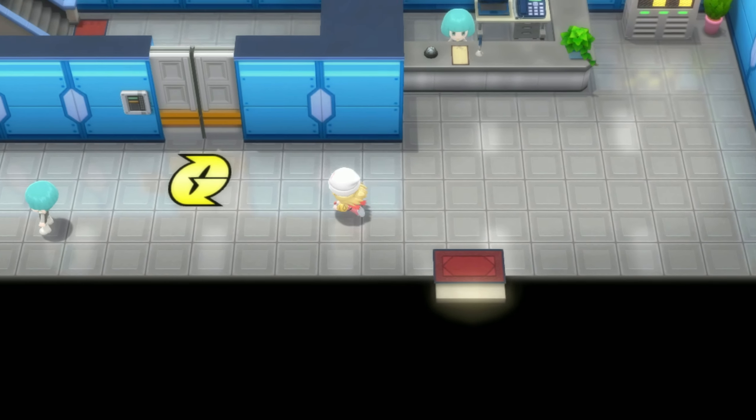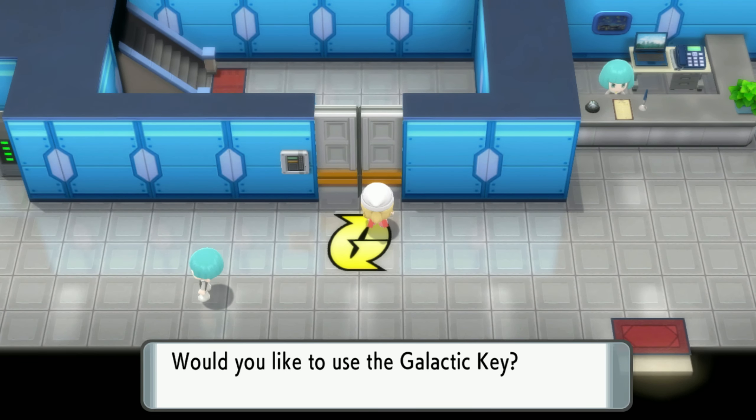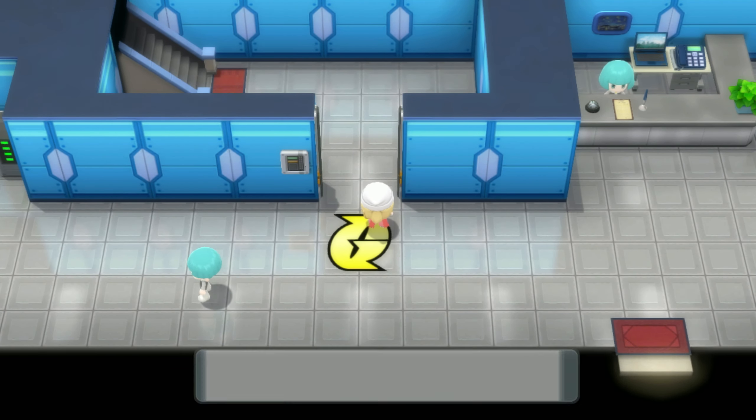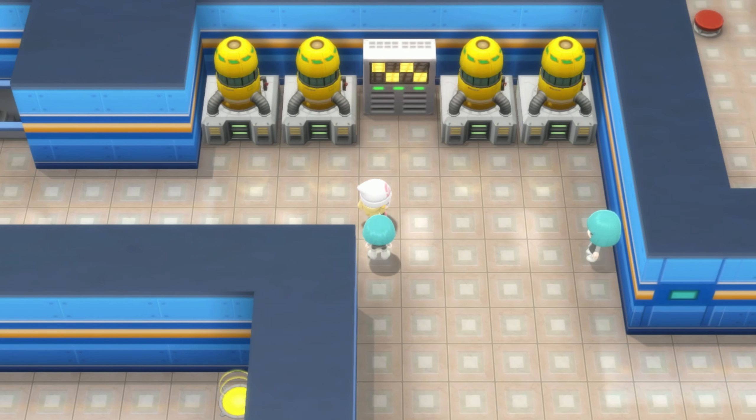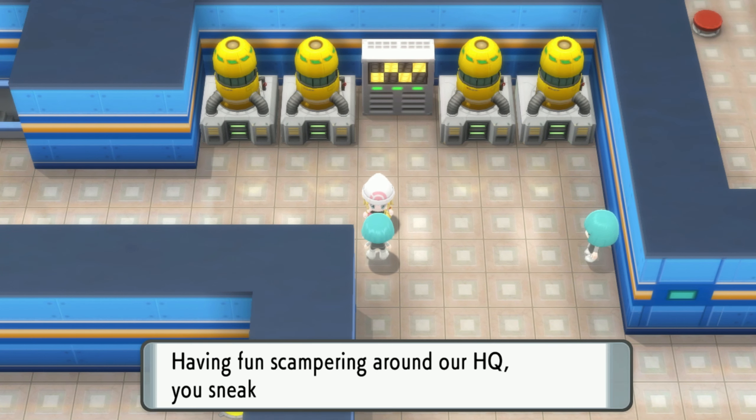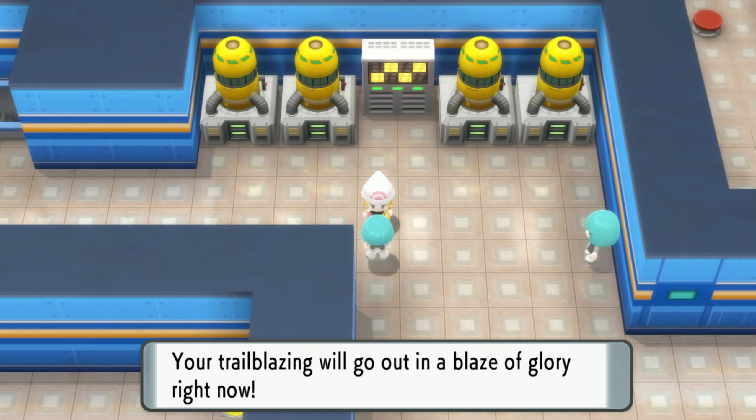All right, let's head in here. What's up guys? Now we can use the Galactic Key, get in here, and we are situated — kinda. Oh, is this supposed to be a double battle? 'Having fun scampering around our HQ, you sneaky intruder? Your trailblazing will go out in a blaze of glory right now!' — boy do I have bad news for you.